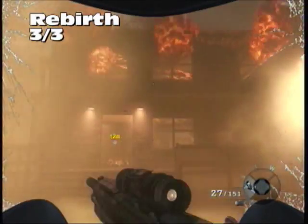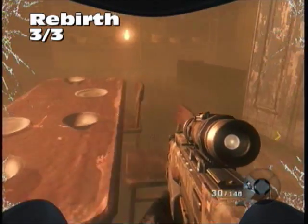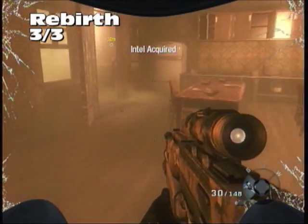Otherwise you're going to have to restart your checkpoint. So this building blows up and is on fire. Go to the building to the right, in the back area along the shelf — will be the final Intel for Rebirth.